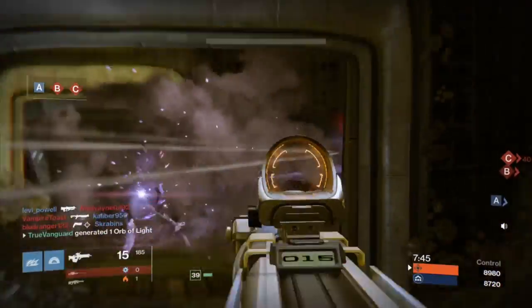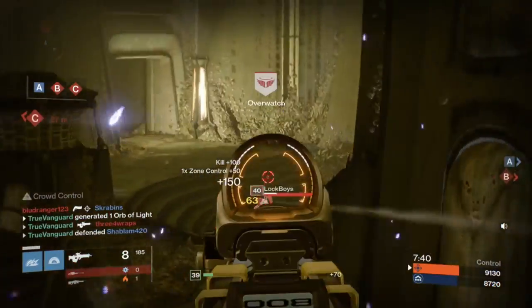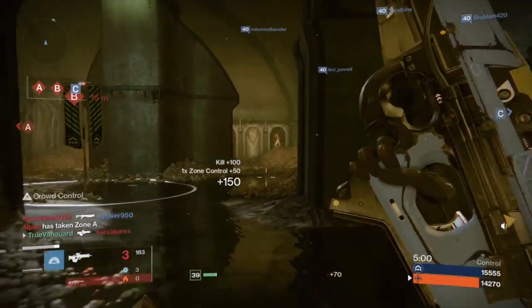So I immediately follow it up with the void bow, my teammate was able to kill him, and now I can use my primary to take down some tethered targets. This is the reason I almost always run with a higher impact sniper rifle — I want to be able to have clutch shots to shut down supers when I need to.